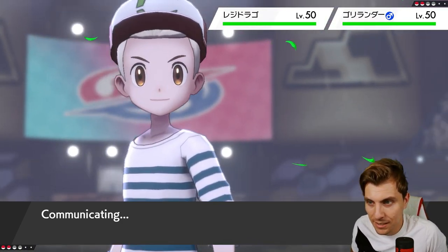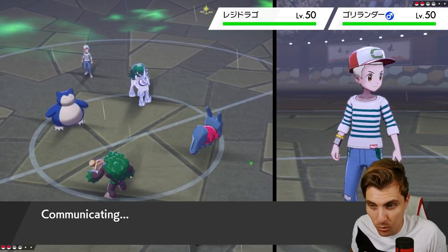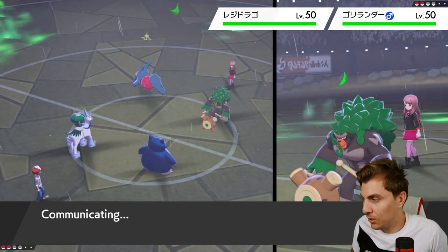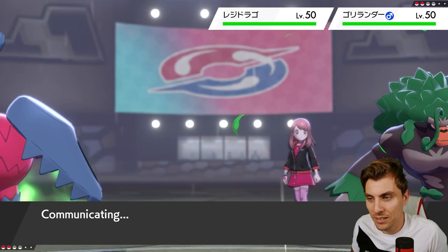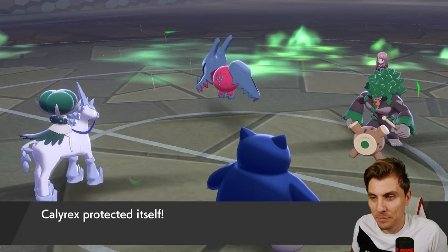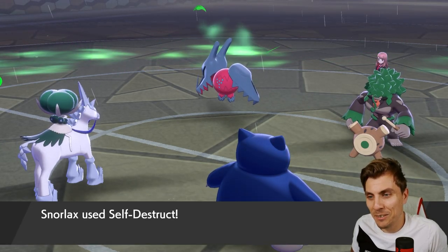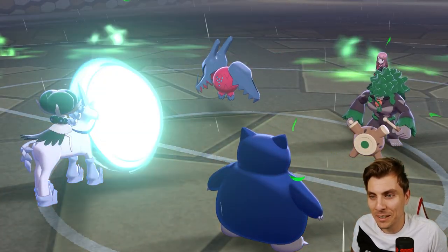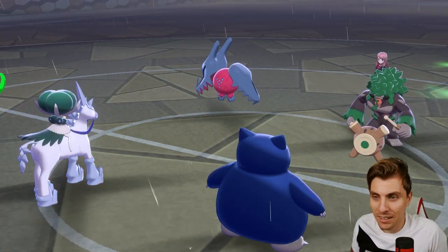It's the Calyrex putting so much pressure on both sides of the field, so that feels like the only thing my opponent would try to stop this turn. There's a Protect — Fake Out coming out into Calyrex. Snorlax goes for Self-Destruct. Let's see how much damage this does — I haven't used this move in a long time, it's a lot of fun! We Protect on it, the damage is big, Snorlax goes down.